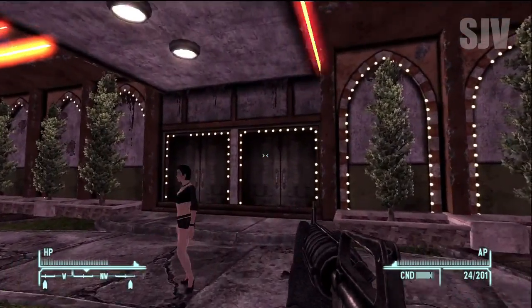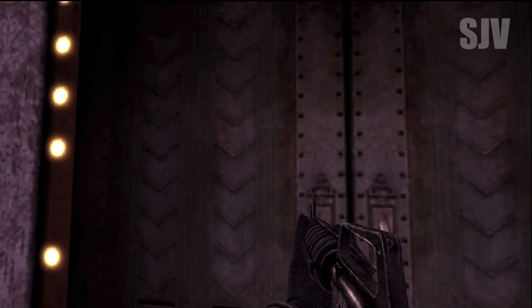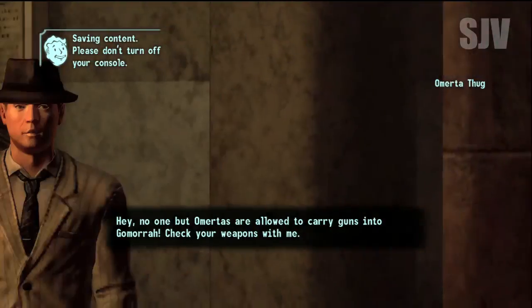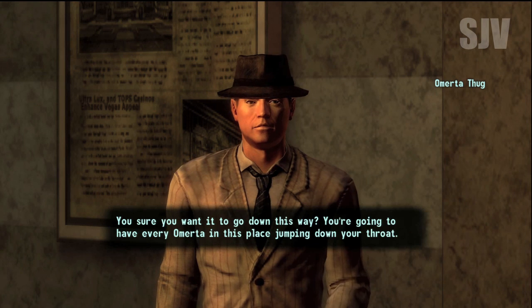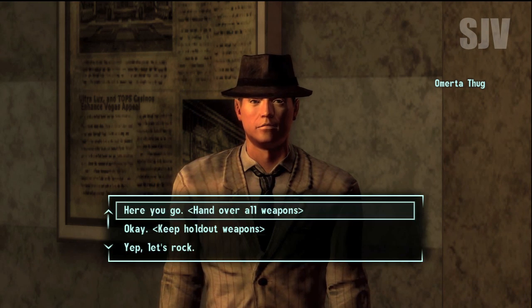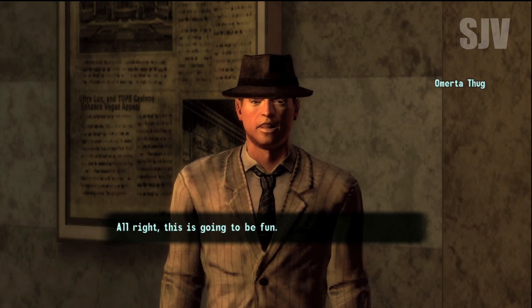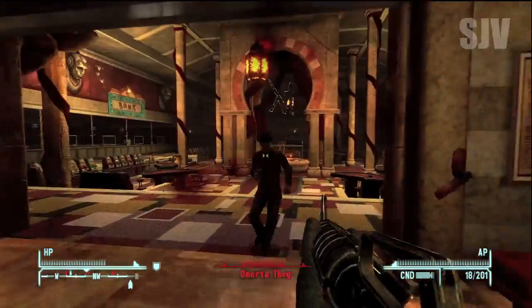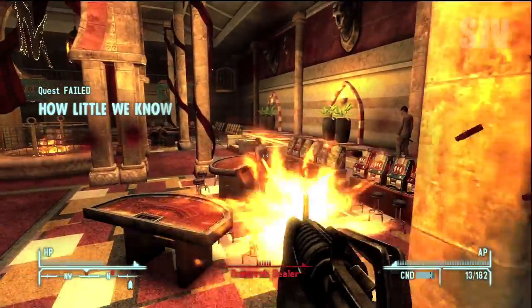The third challenge is the easiest of the three — all you need is an assault carbine, submachine gun, or light machine gun. You can go into the Gomorrah, the Tops, or the White Glove Society casino. You can go into any of the main casinos — except Vault 21, the NCR outpost, the Las Vegas Boulevard Station, or Lucky 38 — and all you have to do is kill 15 or 20 of the enemies there. Make sure to bring a lot of ammo.